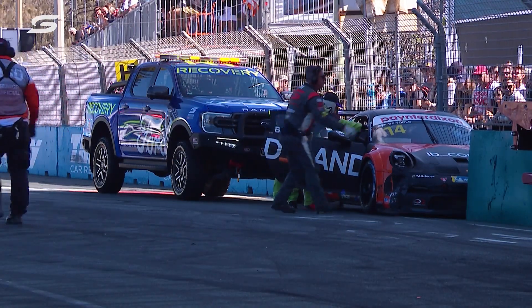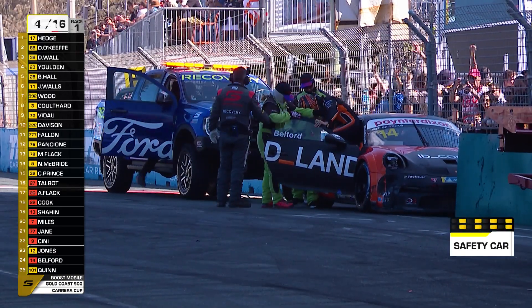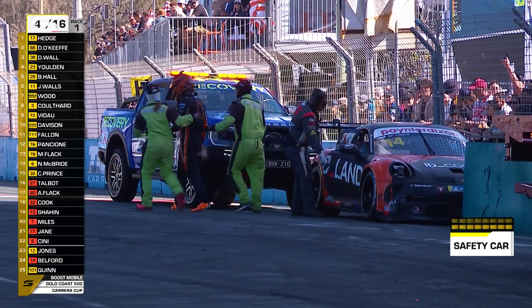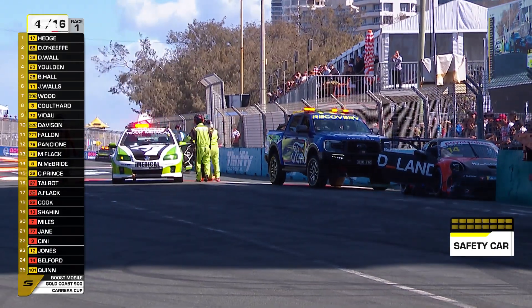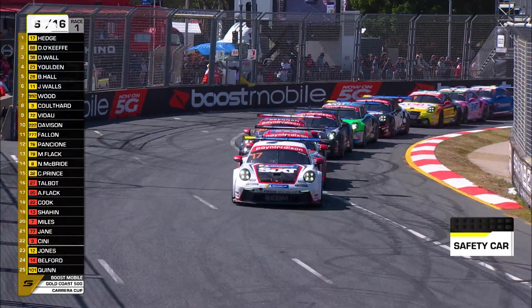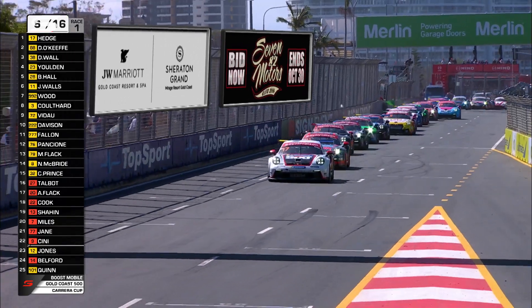With all this going on with the safety car, Liam Talbot is now leading the Pro-Am — he had a really good start and got in front of Adrian Flack. So: Liam Talbot, Adrian Flack, Dean Cook and Sam Shahin. Great reaction from the fans down at Turn 11, the exit of the beach chicane, as Matt climbs out. It took a little bit longer because the driver's side of that car was squeezed up against the fence, so he had to get out the passenger side. Watch for the experience of Dylan O'Keefe — more than 100 race starts in Carrera Cup. There's the green, and Callum Hedge puts 520 Porsche horsepower to the ground. Back underway.